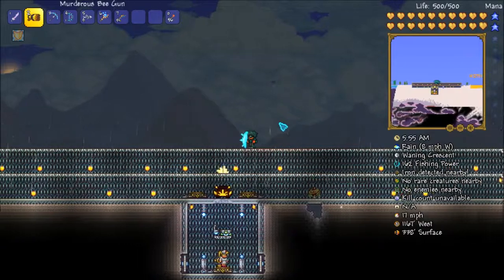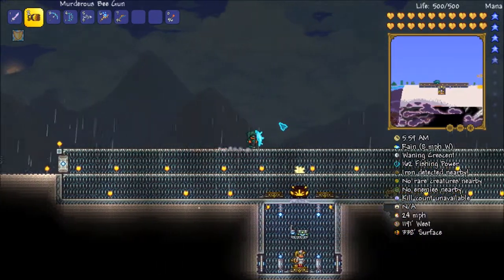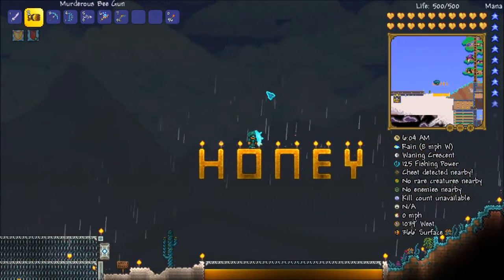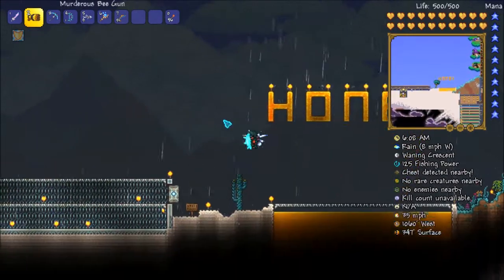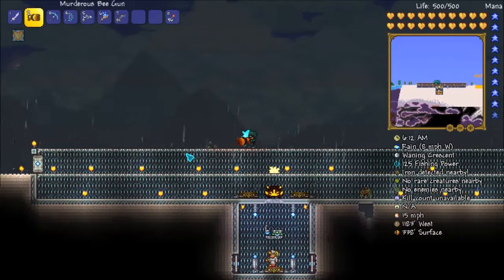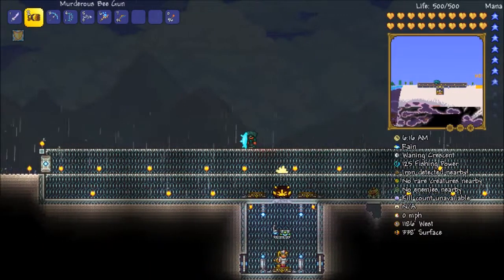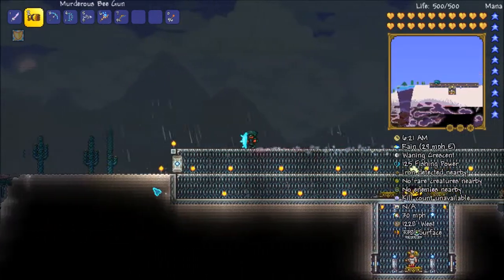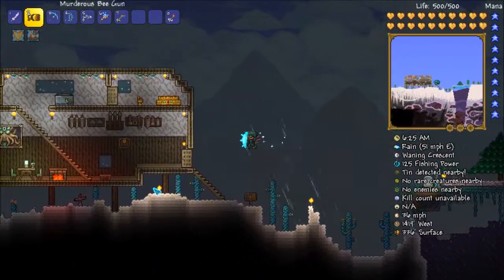It's a pretty common drop — I can't exactly remember the number, but it is a fairly common drop. And you can get it through one of the first bosses in the game. So I would definitely go with this gun. As you can see, it swarms everywhere trying to attack your foes. Let's see if we can find some enemies to use this on.